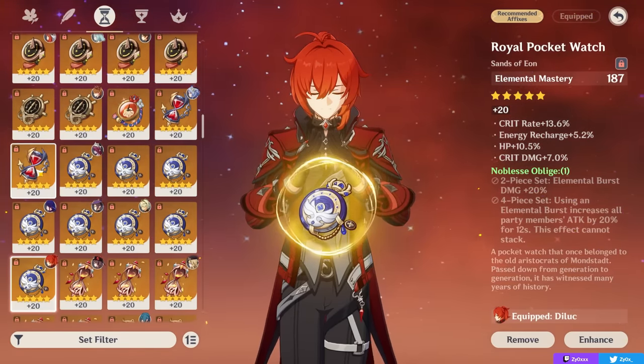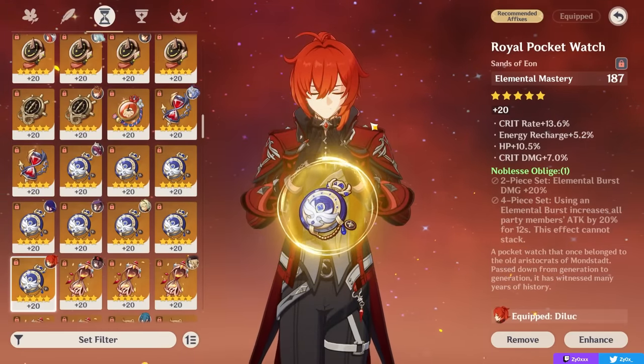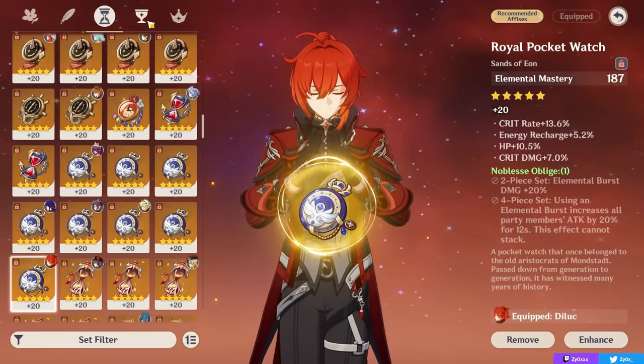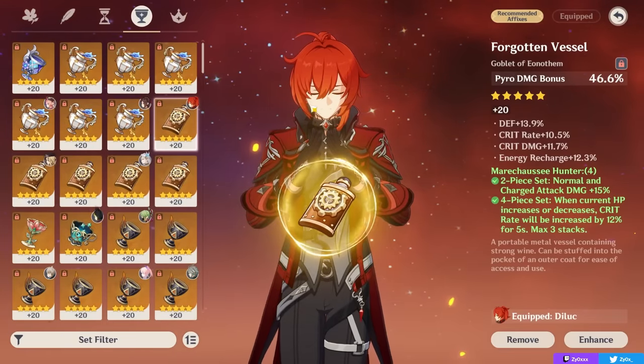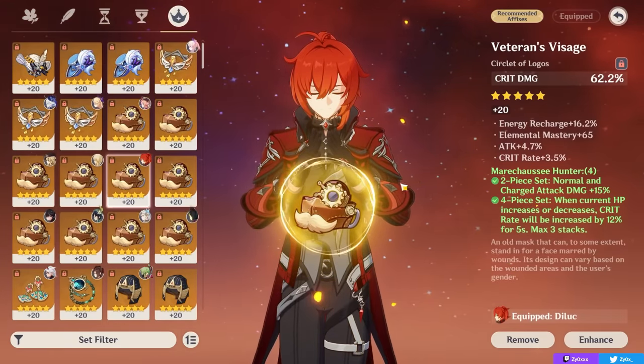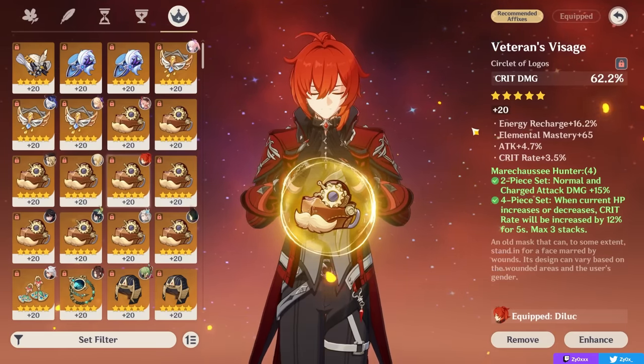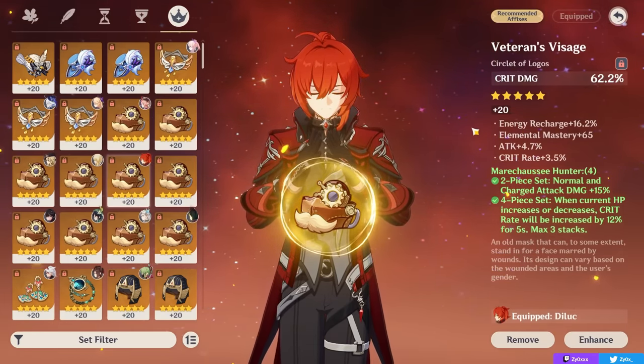Generally for most players, you can choose your sands based on your substats and whichever stat you need more of. For your other main stats, I highly recommend a pyro damage bonus goblet and a crit rate or crit damage circlet — both viable depending on which one you need to balance your crit ratio — aiming for a 1:2 crit rate to crit damage ratio.